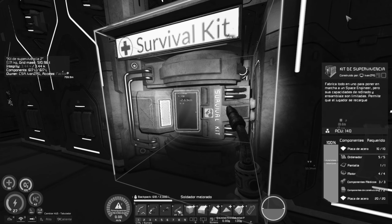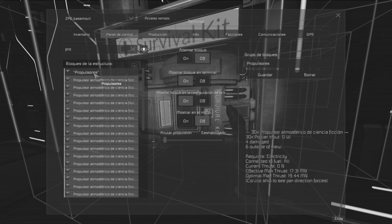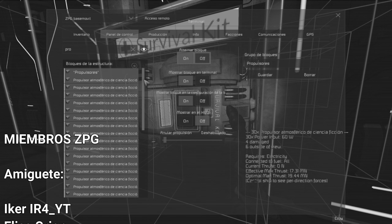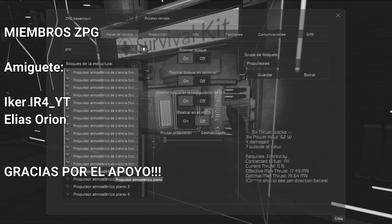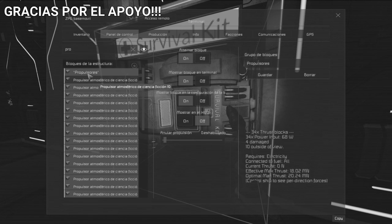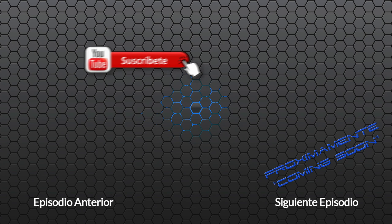Y hasta aquí este capítulo donde hemos visto que los piratas se nos acercan mucho a nuestra zona y tenemos que estar muy pendientes de si nos atacan masivamente para defendernos. Para el siguiente capítulo veremos si esos cuatro propulsores planos nos van a servir de ayuda, o si vamos a tener que seguir añadiendo más propulsión y por tanto más peso por culpa de dichos propulsores. Bien, y hasta aquí el capítulo de hoy. Como siempre, si ha gustado, dale like y compártelo. Nos vemos en un siguiente vídeo. ¡Adiós!